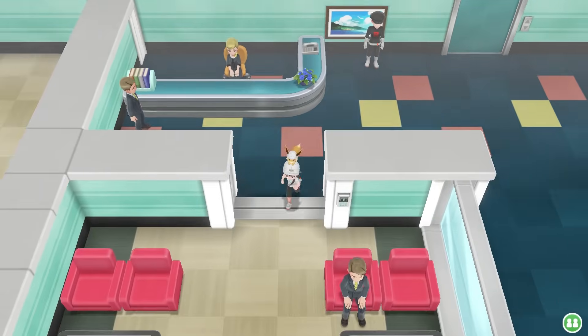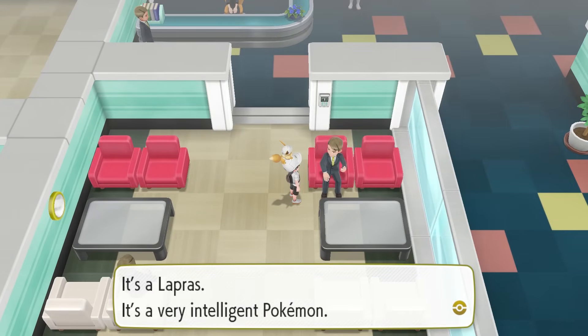You'll probably have to fight that guy right there, but obviously I've cleared the whole place out just for the video. Talk to this dude inside the break room. He'll be like, here you go, here's Lapras — and you'll have Lapras on your team.